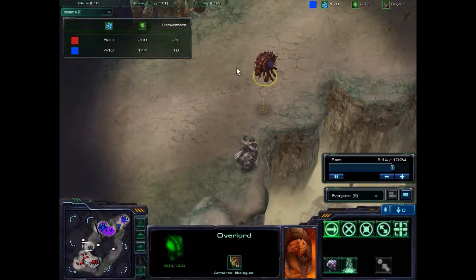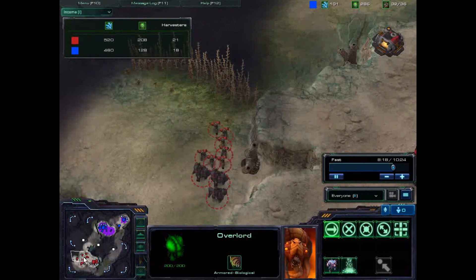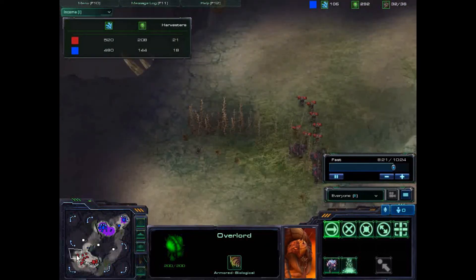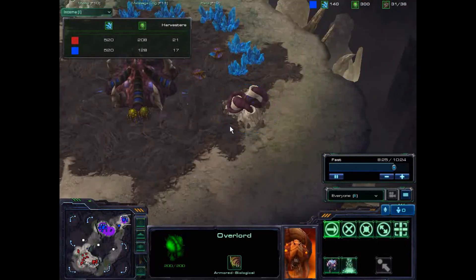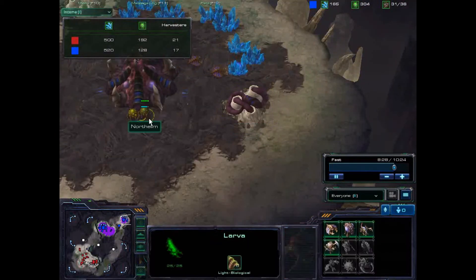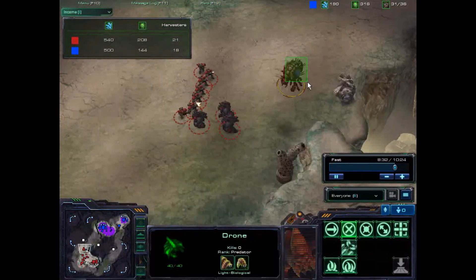So this overlord is going to spot my squad moving out. Extractor — take out this overlord right now. Run away!